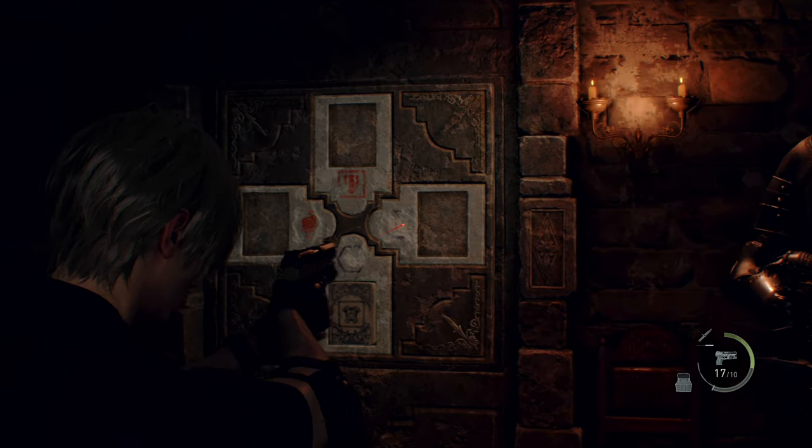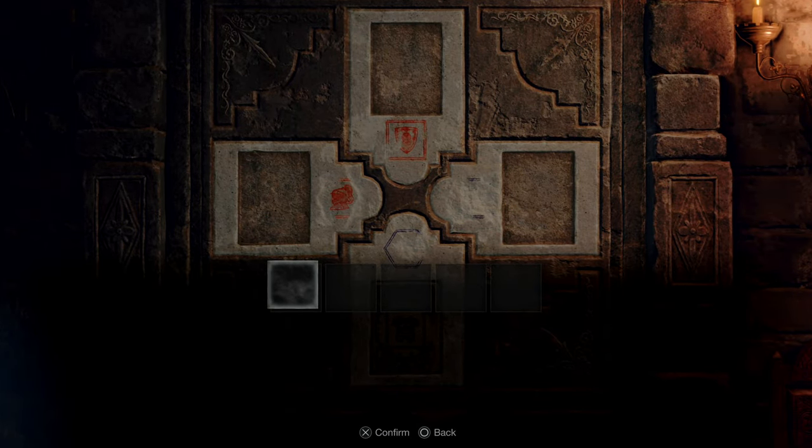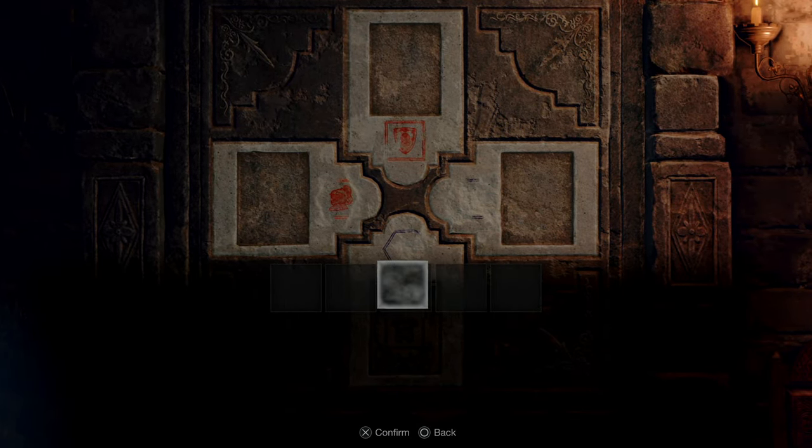After the cutscene, you'll find you'll need to go through the Trick Door. This has 4 different slots where 4 lithographic stones must be placed in the correct position to unlock it.